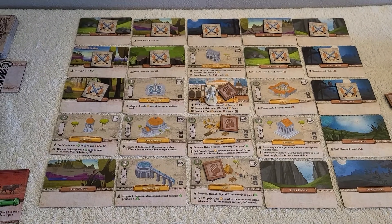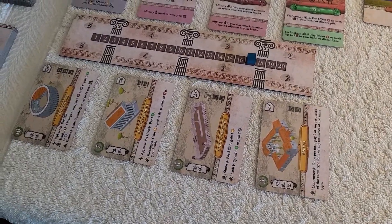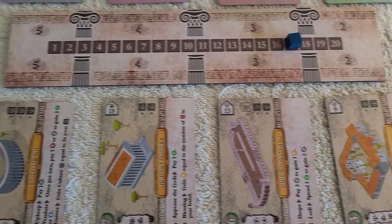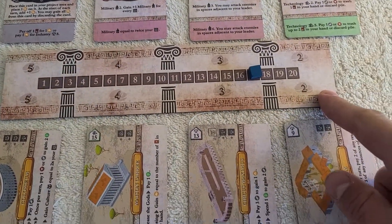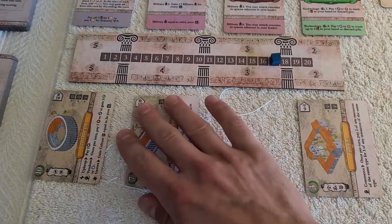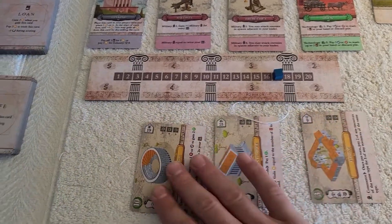The way you get developments is by buying essentially the contract for the development from the market — so these are all available to be purchased. The costs are a graduated cost: this costs two gold, three, four, and five. As you take from the market the rest of them slide down and you repopulate the market, but they get cheaper as they slide to the right.